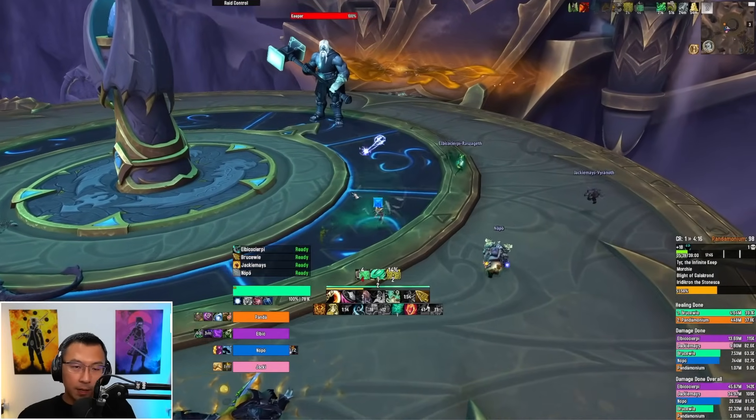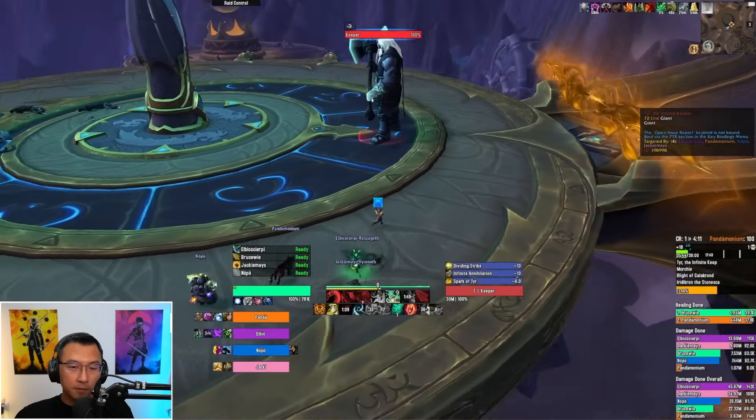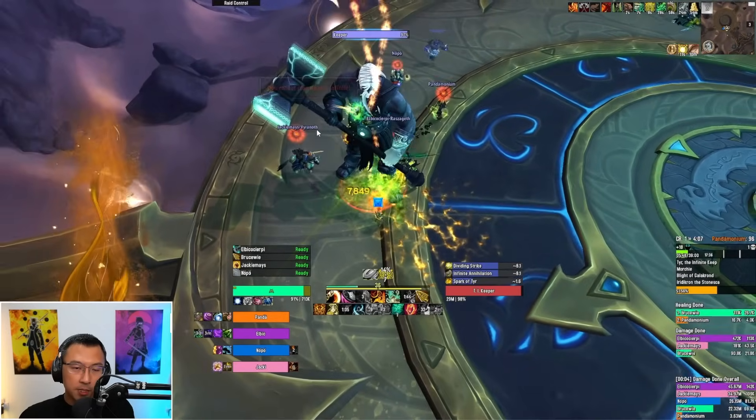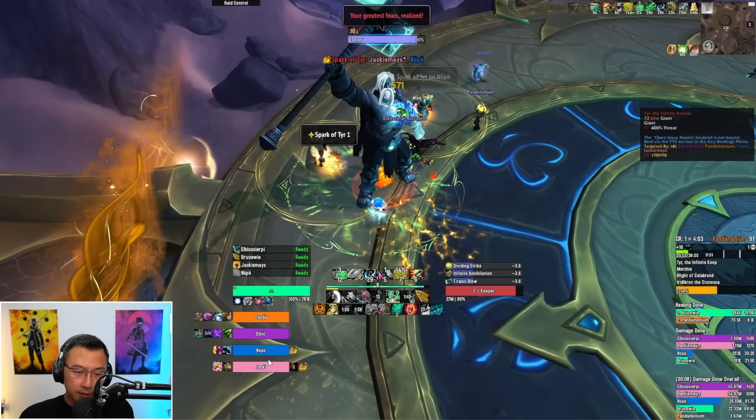After clearing the area, it's time for the first boss — Keeper Tier. I prefer tanking the boss facing only the tank with everyone stacked on his backside. He does Spark of Tier, marking two random party members with debuffs. As a healer, instantly dispel one of them first and spot heal the other. You don't want both debuffs to time out at the same time, because removing one instantly does splash damage to everyone.